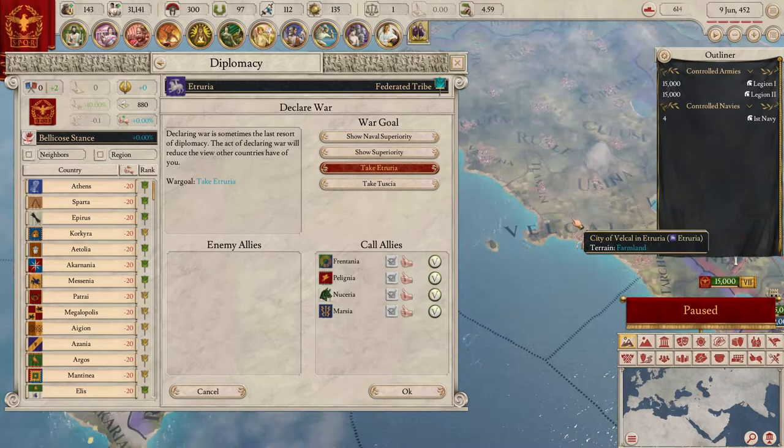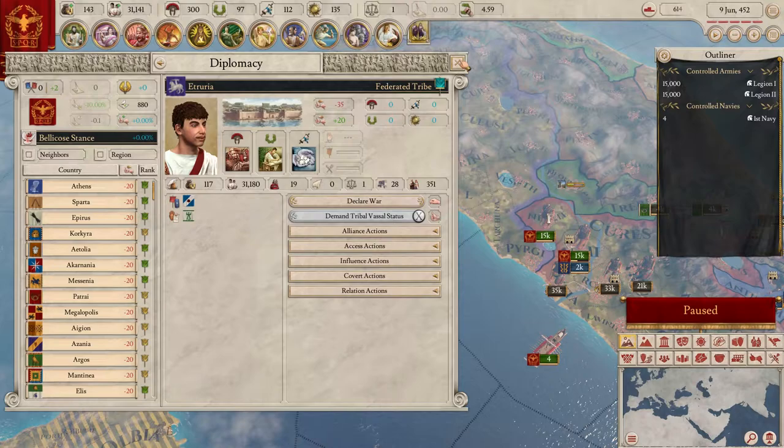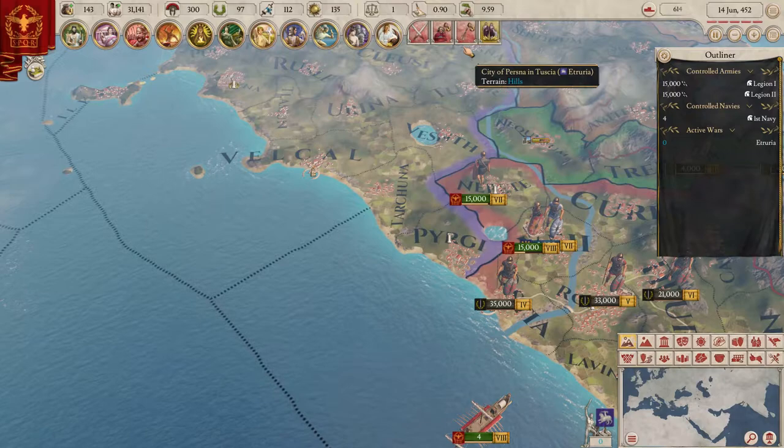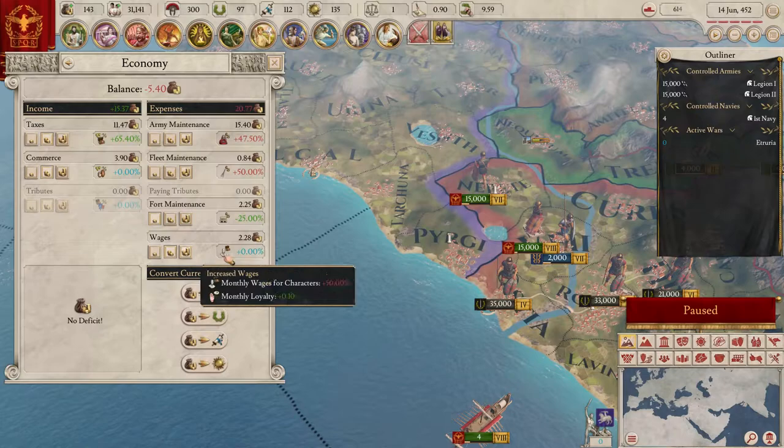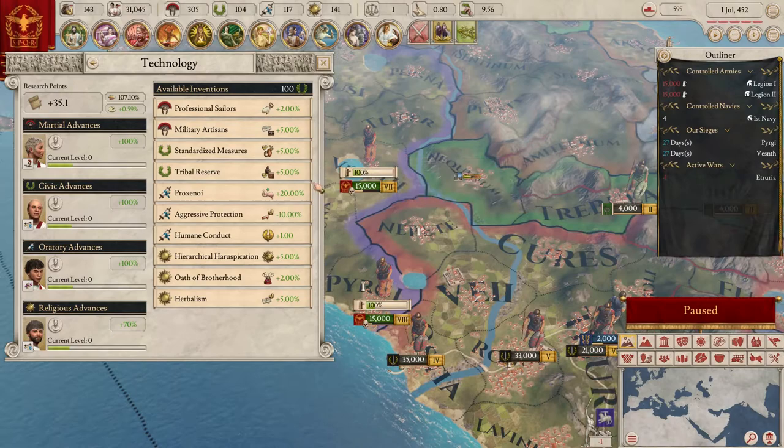We can gain morale over time since they won't know we're invading, so they'll have low morale. We're going to invade Etruria - just click the button. No tyranny? Just five - I don't care. Bring the armies in here. Let's get the war started. We can go back to normal maintenance and we're good.